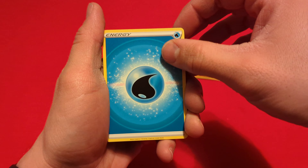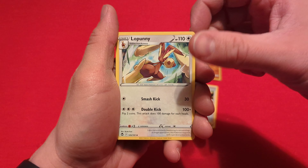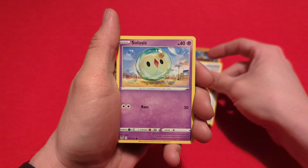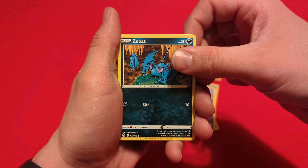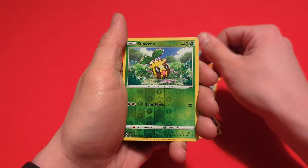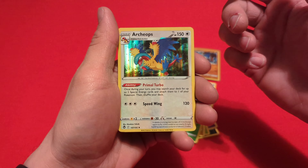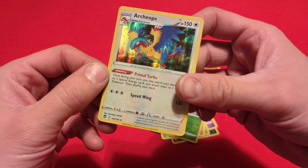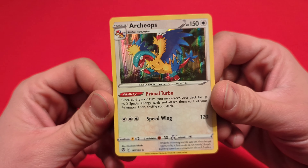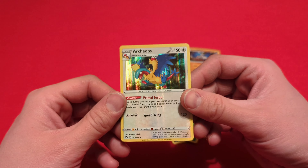Starting off with a Water Energy, Sode Girl, Lopunny, Quadstone, Solosis, Zubat, Elegum, Fungus, Sandegast. Reverse is a Sunkern and a Holographic Archie Ops as our rare. So at least we got a holo. We didn't get a V or anything, but it's a pretty nice looking card anyway.